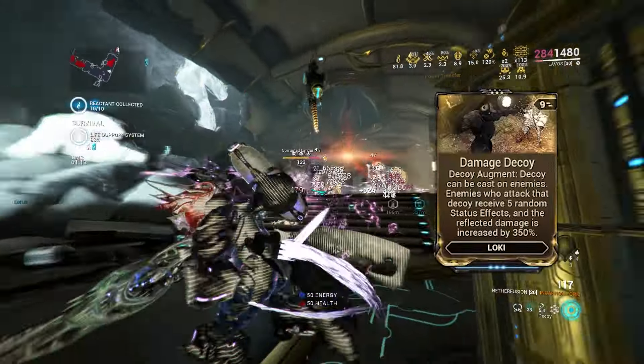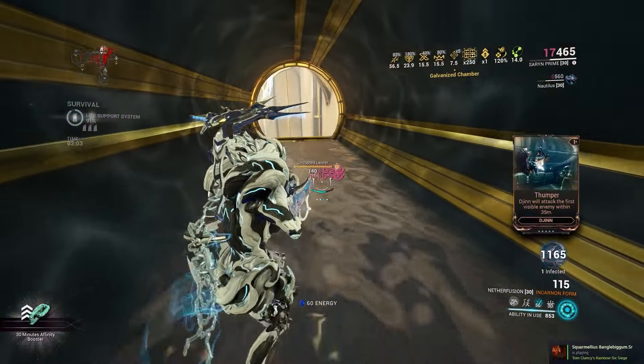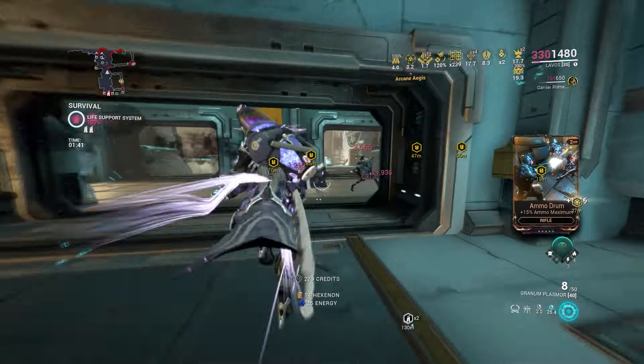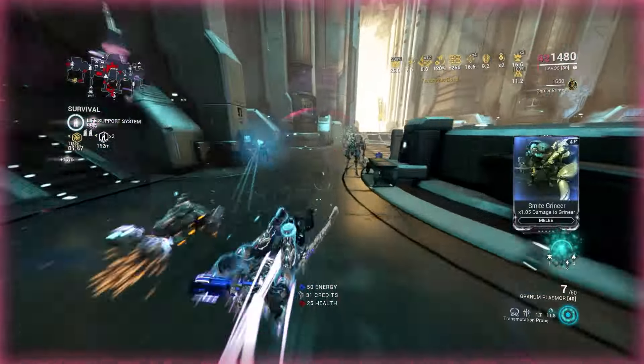As we discussed before, Damage Decoy is a new augment for Decoy that allows it to spread status and deal true damage. With Saryn, we showed a nice automatic spore setup, but a few comments highlighted a possible setup with Labo. At first it sounds a bit redundant, since Labo's entire kit does a boatload of elemental damage, and having 5 more status effects seems insignificant.